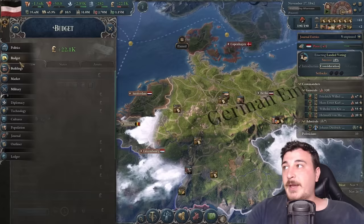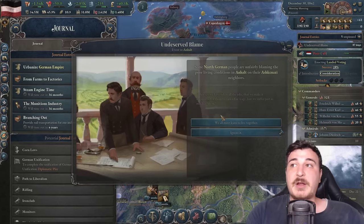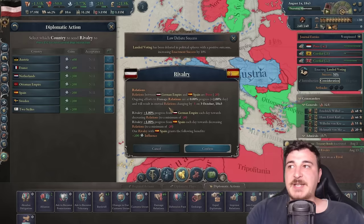Since we're not going to war for the next few years, we go back to irregular infantry and lower military budget — this will skyrocket our economy. It has downsides, but it's worth it for the big economic boost. After two years or so, we bring it back whenever we want to go to war. Also undoing some rivalries since I don't need the influence points anymore — keeping only Austria and France as rivals.